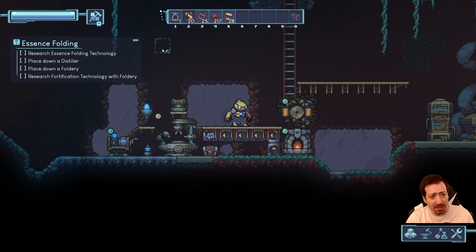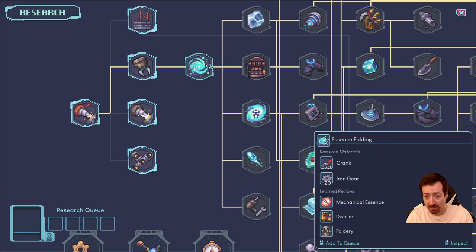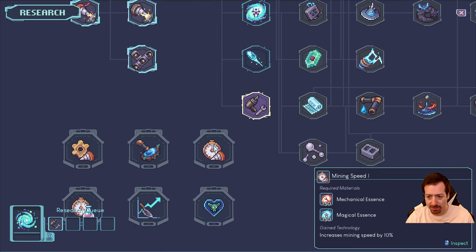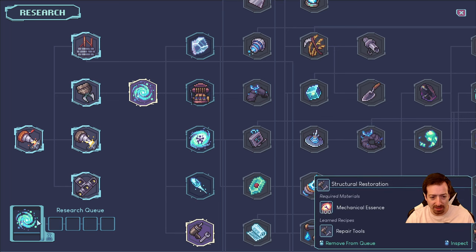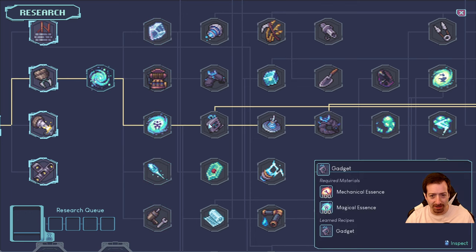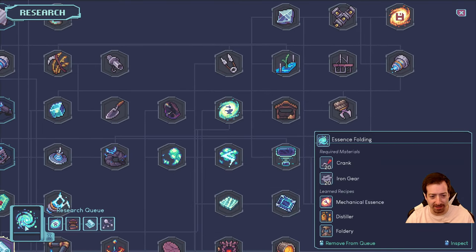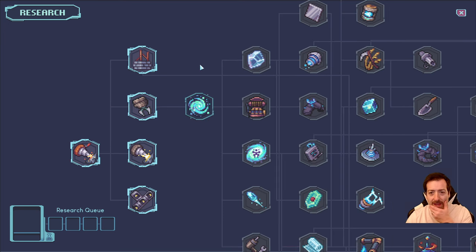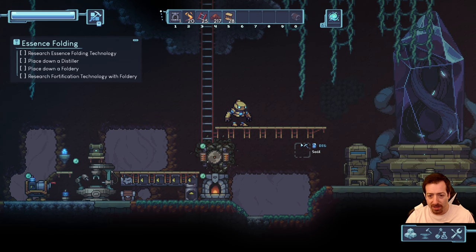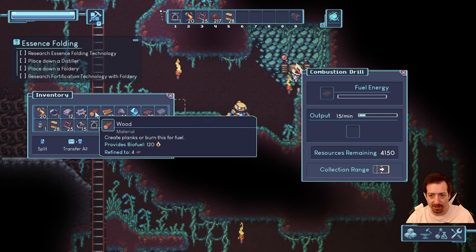Now they want me to do essence folding? What on earth? Magical distillation, fortification, structural restoration, mining speed — lots of cool stuff in here. When you click and drag to move the window it selects whatever you drag over, as if you're queuing it up — that's a bug, it shouldn't do that. Let me go get some more mana and stone, then we'll work on increasing our iron output. It seems most of what we need right now is iron and wood.